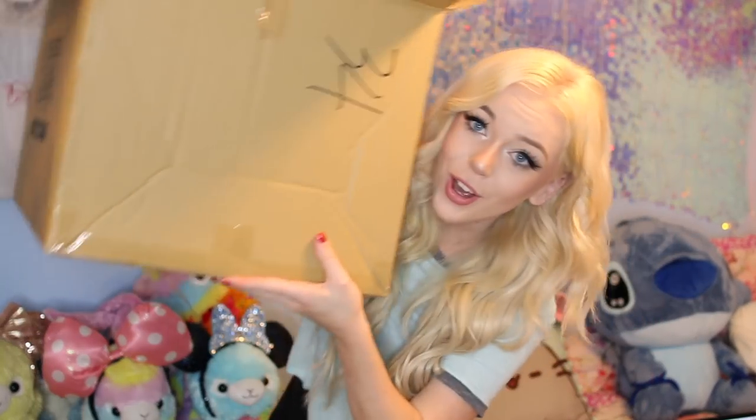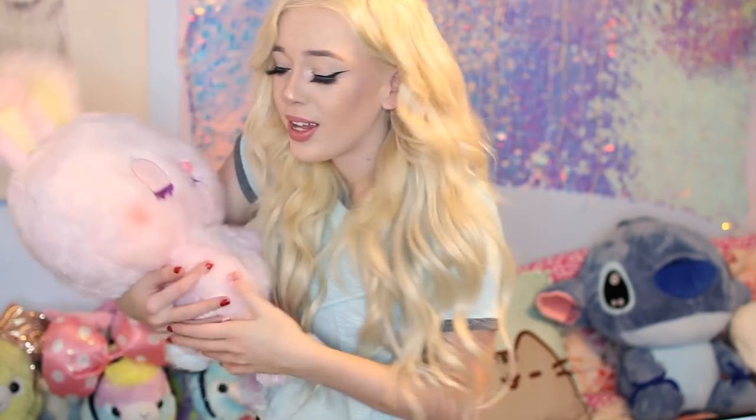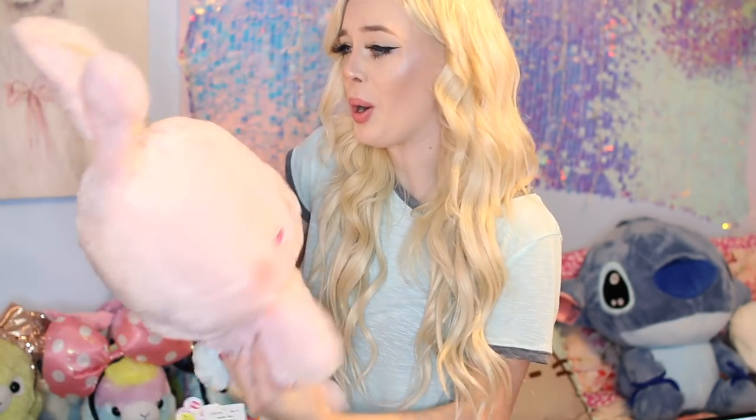Here is the box of plushies I won from Teriba — as you can tell I'm pretty good at the claw machine. This is all filled with plushies I won today. Let's open it up. The first one is this really cute bunny — it has little eyelashes like me! Oh my gosh, it's an Amuse plush, it's actually licensed. It's so soft with a little button nose.